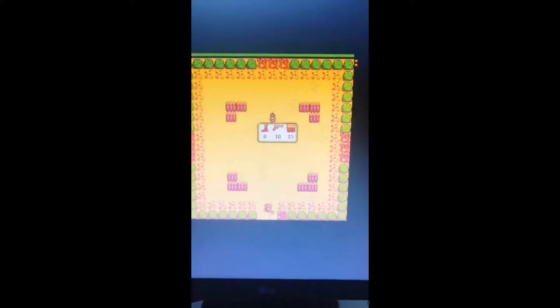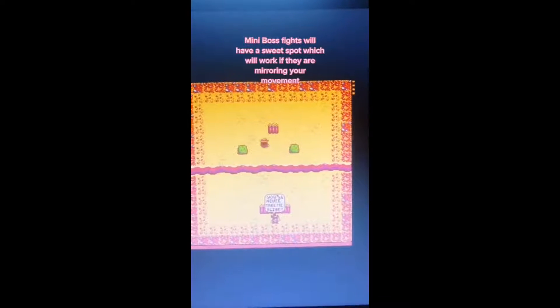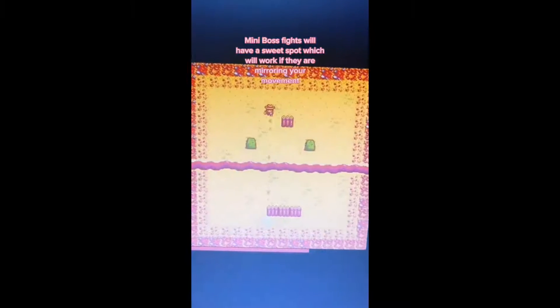Top left shows your pocket, your lives, and your coin count. Top middle is the timer, which resets every level, and on the right-hand side is how many levels you've completed. There's a lot to cover, which is why it'll be its own series — and you will die a lot. Both mini boss levels have a sweet spot where your character can stand and not get hit, but your bullets still connect.